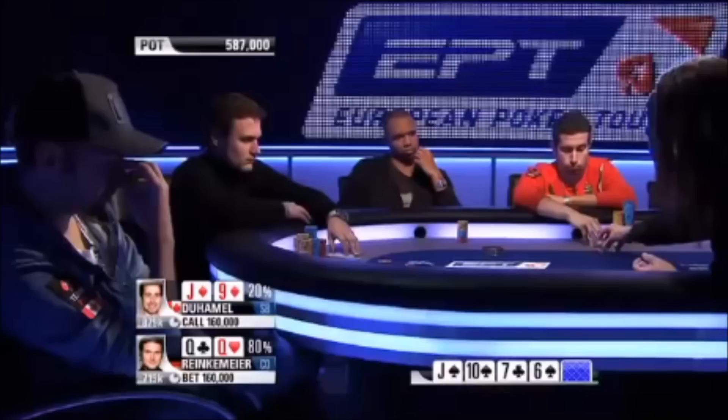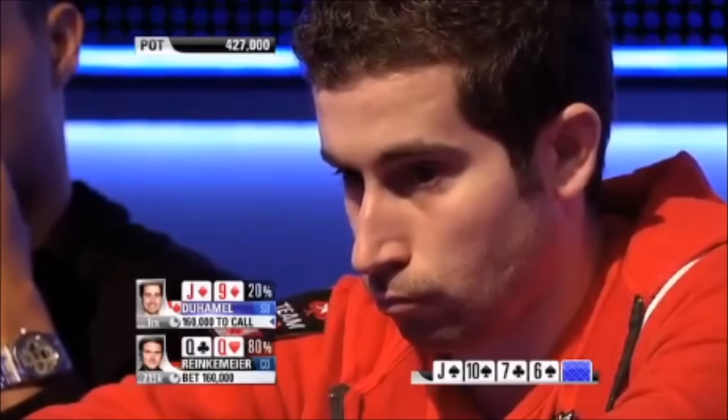Rankenmeyer decides not only does he want value, but he also wants to uncap his range in case something comes up on the river where he can represent something he doesn't have. And to be clear, Duhamel can still technically have the nut flush here — it's just highly unlikely he'd play it this way. Typically good players are going to have everything in their bag of tricks, and Duhamel's a good player, so he certainly could be checking the nut flush. It just seems like a bad play because he'd be missing out on so much value — you wouldn't expect him to check-call with it. He's a top player up against another top player; he's almost always going to bet it.